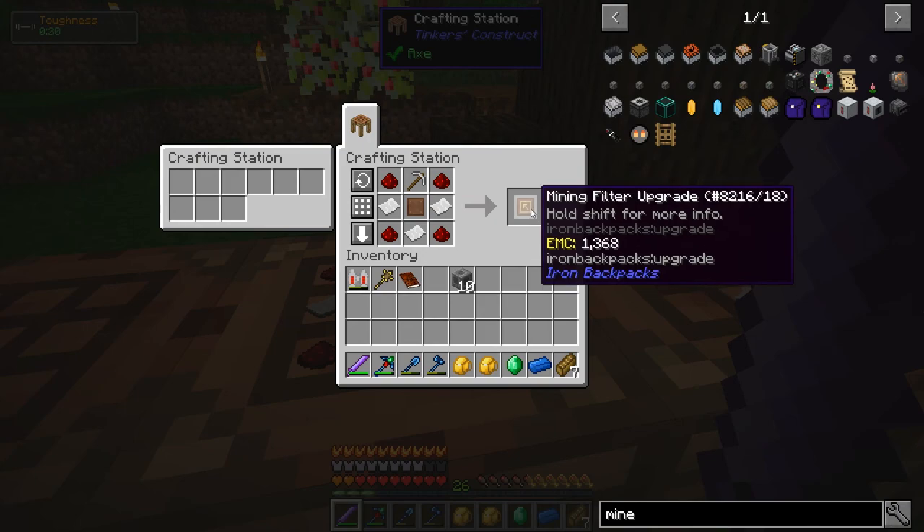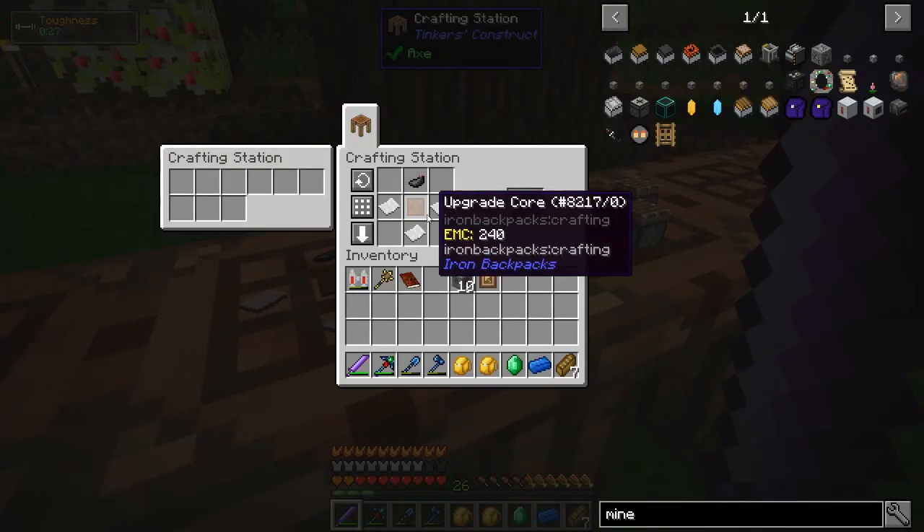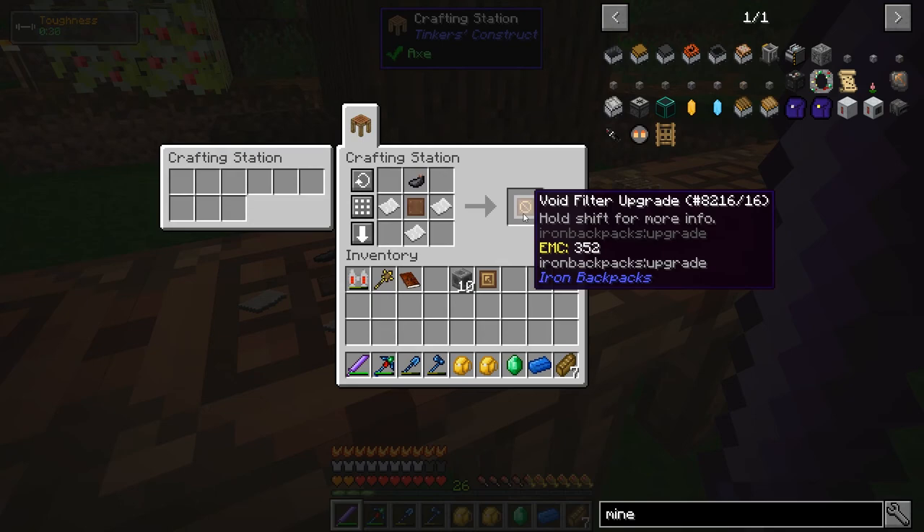Let's do that. It's relatively simple. That's for the mining filter upgrade — that's going to make it pick up just the mining stuff that I want. Paper upgrade core and ink sac makes the void filter upgrade. So this is going to allow me to void or delete anything I want, like cobblestone.